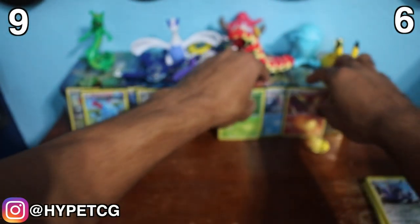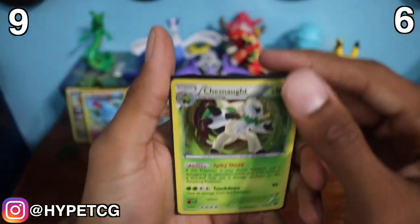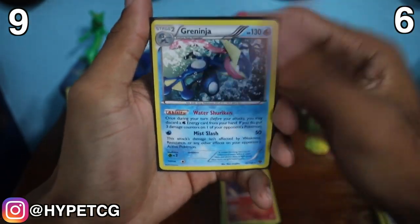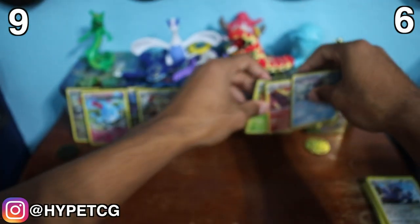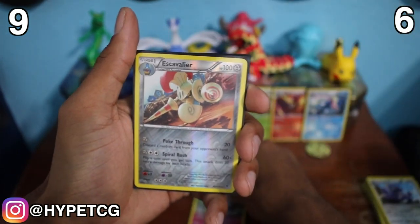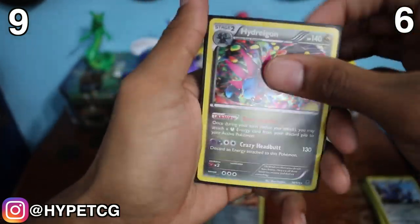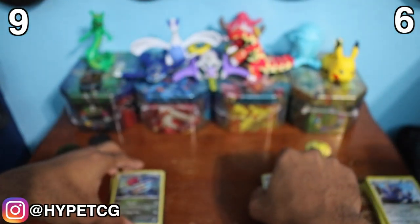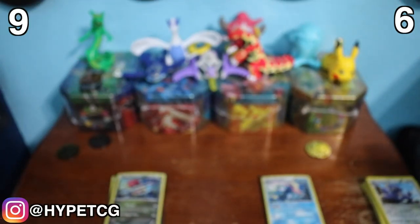Let's go ahead and summarize each side. The only thing we pulled on the three starters side is the three starters themselves — the Chesnaught, the Delphox, and the Greninja. So at least they got six points. That's the good thing about the Knockout Collection — you get at least three holographics. On the Dragon side, we got an Azumarill Holo, an Escavalier Reverse Holo, and the three dragons — Hydreigon, Noivern, and Druddigon. As you guys just saw, the Dragon side won. Make sure to smash that thumbs up, leave a comment below, and follow on Instagram — the link will be in the description. See you guys in the next video.